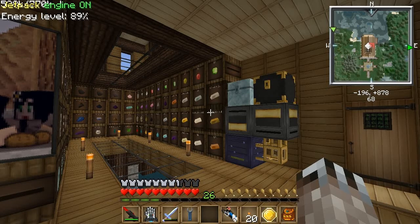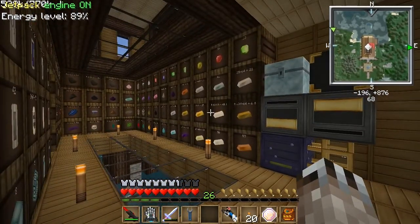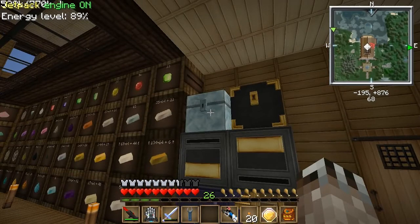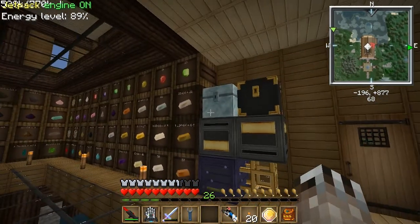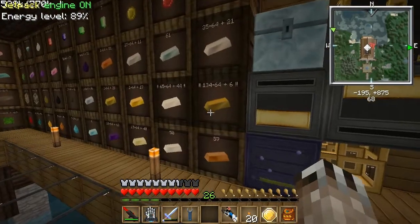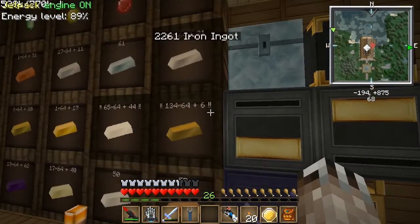Hello guys. A while ago I made a video on my barrel sorting system using a router and how it fixed the problem with thoroughness, where it wouldn't try to fill all the barrels before putting stuff into an output chest designated for non-barrel items. It was just constantly trying to split all the items between all possible destinations — for example, if I put a stack of iron in, it would put half here and half in the chest.